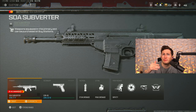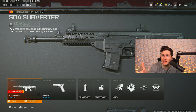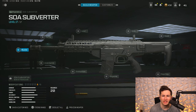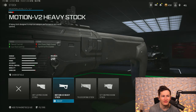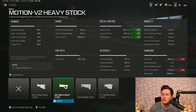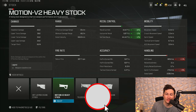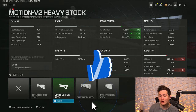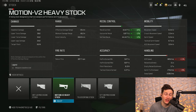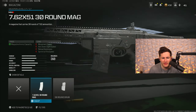The bullet velocity on the SOA Subverter isn't as good as the RAM 7, meaning when people are floating or nosediving from the sky, you have to worry about leading your shots. For the class setup, we're starting with the Motion V2 Heavy Stock for significant recoil control — smoothing the recoil pattern by 10%, reducing horizontal and vertical recoil by 12% each. It does hurt ADS speed and sprint-to-fire speed, but the recoil benefits are worth it. This gun has more recoil than the RAM 7 so we're basing the whole class around minimizing recoil.